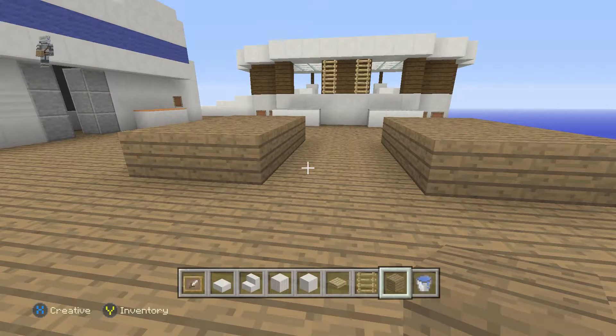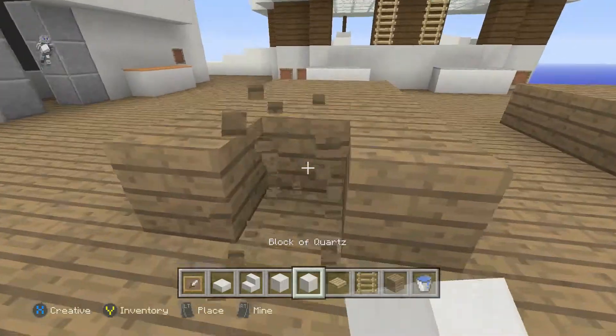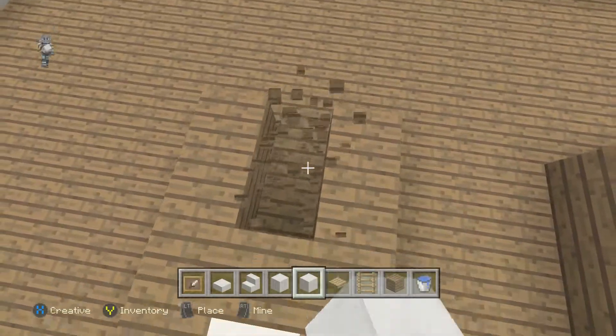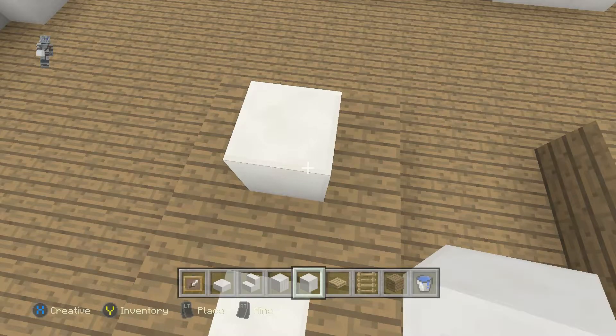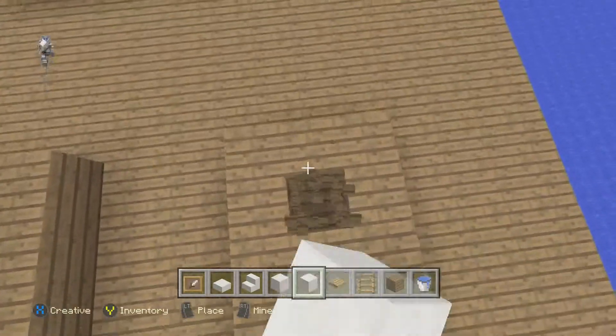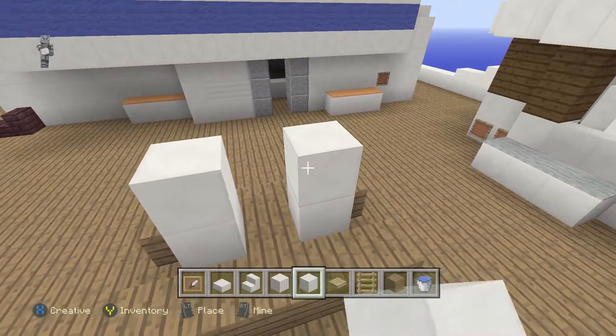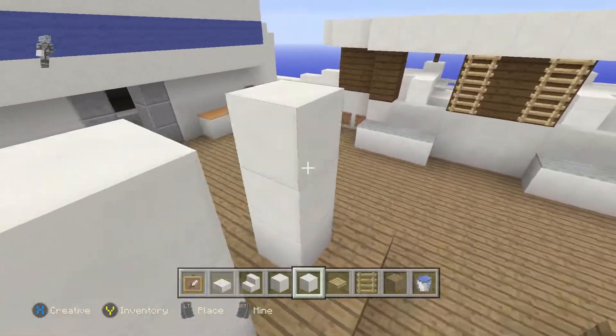So now we're going to start working on the design on this. Now this has a lot of little designs in it. But the main things that you see is that it's white, and then you have the wood textures. So we're going to bring this up and do it on this side too, and we're going to start working it up. I'm thinking about four up is pretty good.